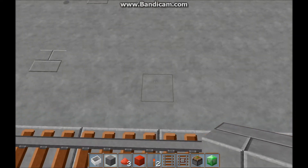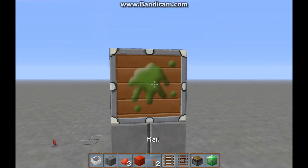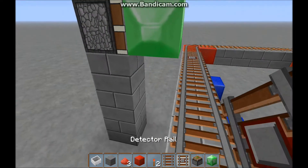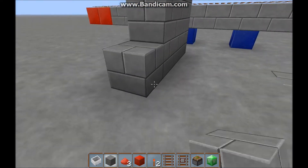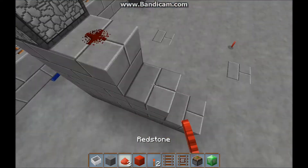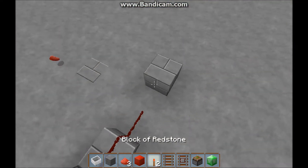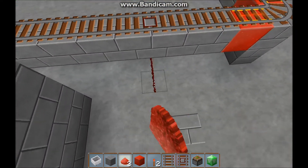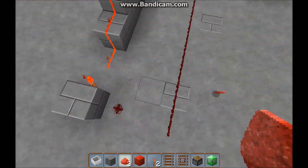Go two out, build up to chest level, put a sticky piston up, and then put up whatever your doorway is going to be. I'm just using emeralds here just for a different color. Throw down a couple wires, lead into an inverter torch, and you just take redstone wire directly under the track leading up to the pressure plates.